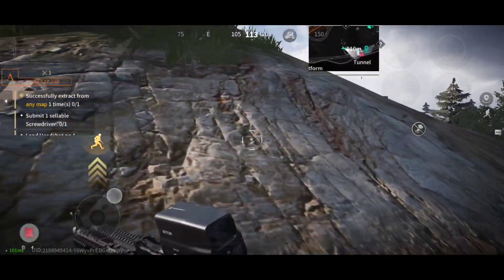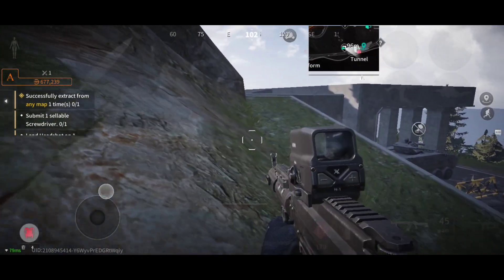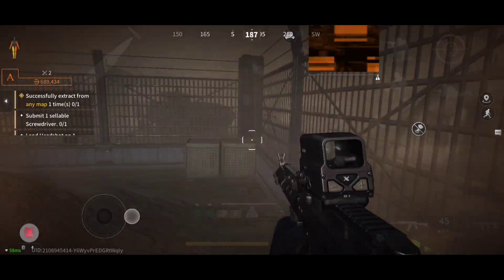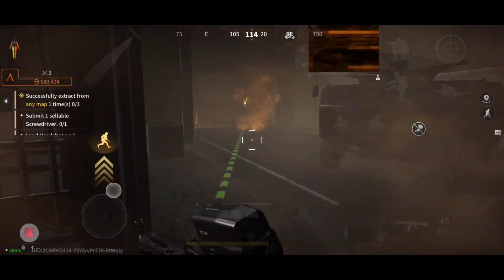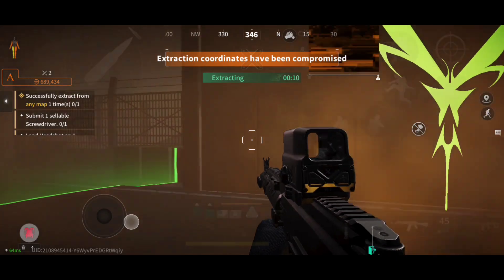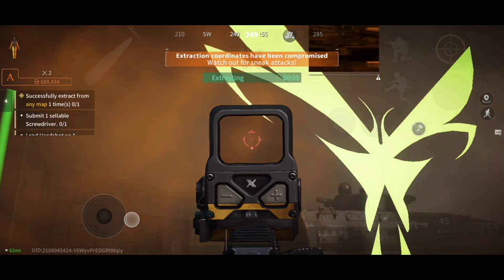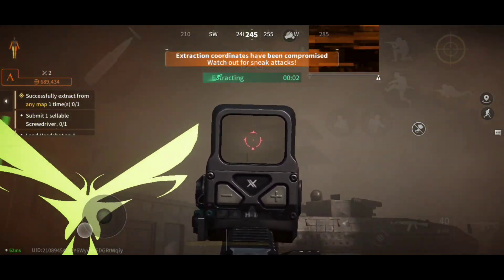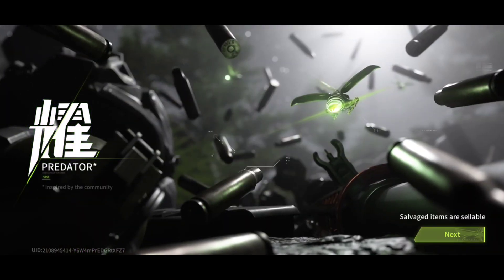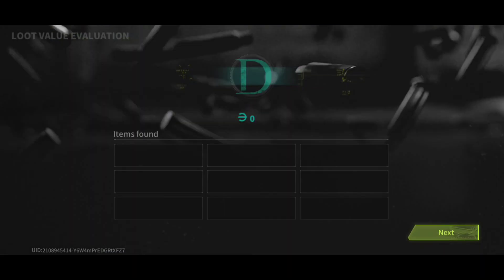I feel like something is different or something is off — I don't know what it is but that's how I feel. The radiation — this is how that's going to look. If you get caught you can go inside a building to avoid it. I'm trying to extract here but there's a guy sitting on a watchtower trying to snipe me, so I'm trying to escape from him as well. When you extract, this is the menu you're going to see.